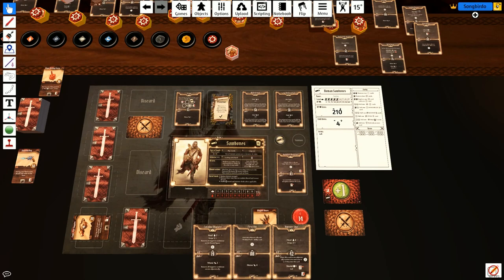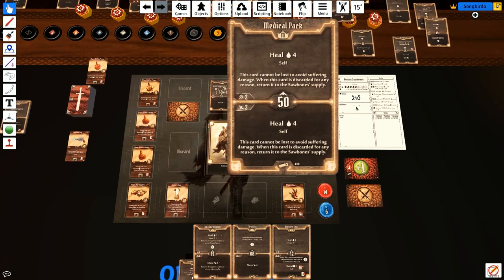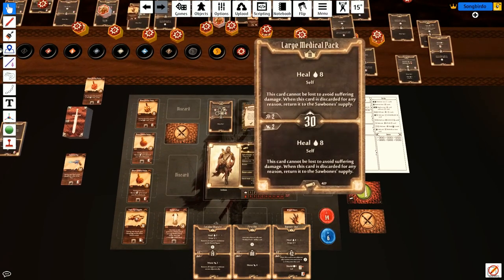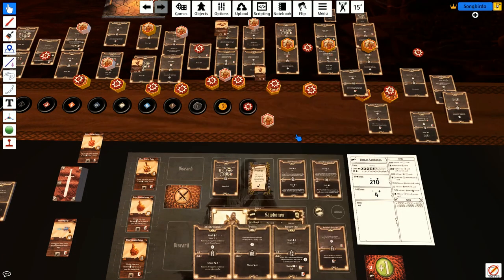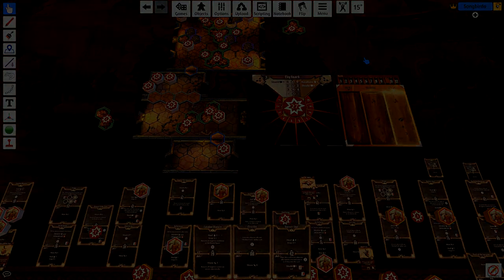Conclusion: many died tonight, but you take solace in having saved all that you could. The lieutenant is especially grateful and commissions a special coat to be made for you. You head back to your room and, like always, the endless screams of dying men in your memories eventually gives way to peaceful sleep. So we've unlocked the Doctor's Coat. Any time an ally performs a medical pack or large medical pack action, they add plus 1 to the heal — so these are 5-heals and the large ones are 9-heals. Although it seems like when I play with my friends, they just use it to move. Thanks so much for watching! There are several other solo challenges on my YouTube channel. You can find it at youtube.com/songbirdother. We'll see you next time.